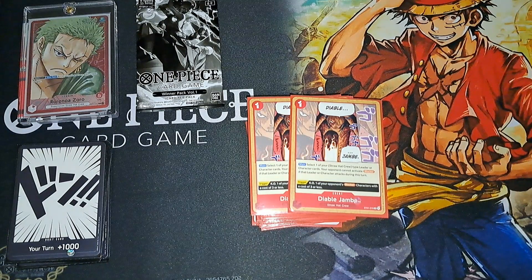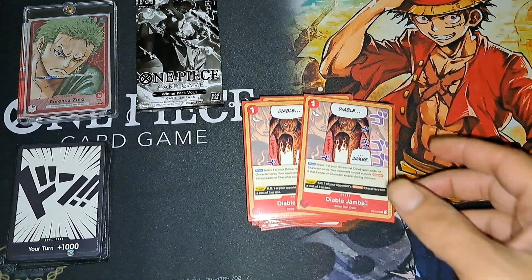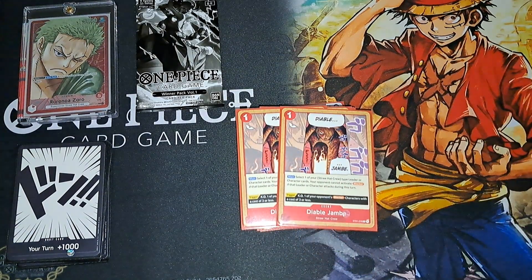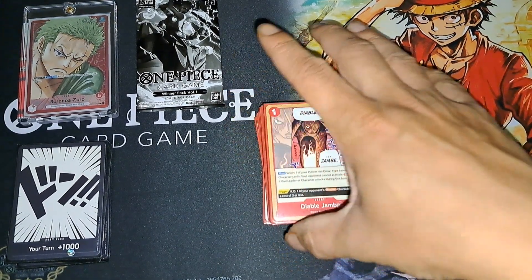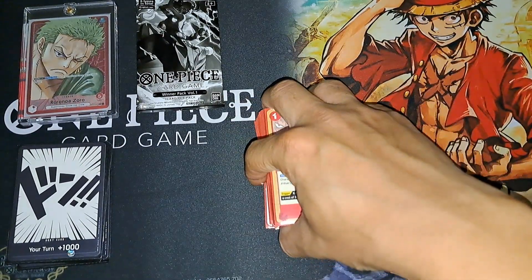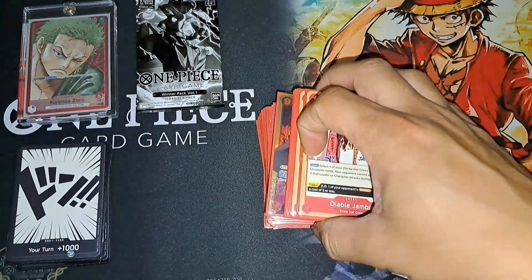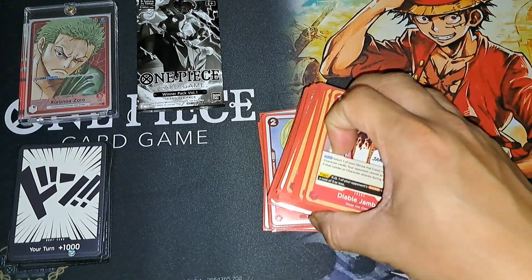Probably the key card for everything: two Diablo Jambe. Definitely a key card that helped me win nearly all my matches. I'm fine at two — I might go to three but two was great. Being able to put it on Zoro and attack for 14k unblockable was really good, or on any Straw Hat character that needs it. I played aggressive — kept attacking, kept powering over seven, eight — playing Diablo early to guarantee a hit, bringing out Luffy, Zoro, or Shanks for guaranteed hits, or sneaking one in with Sanji.